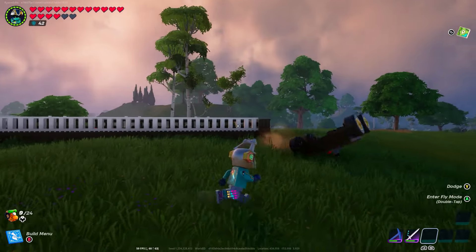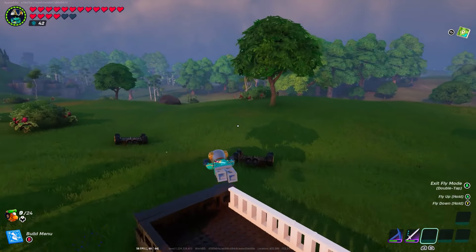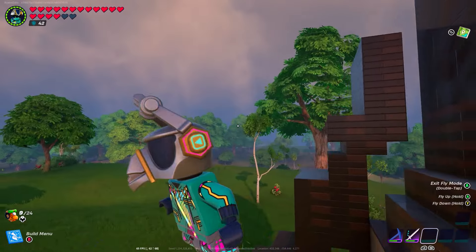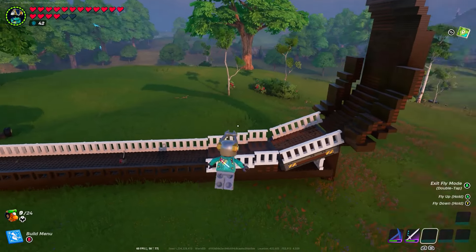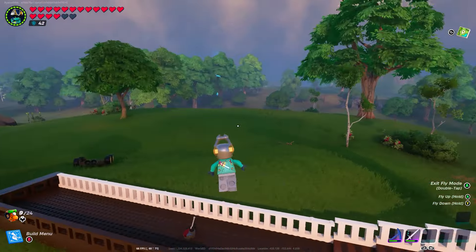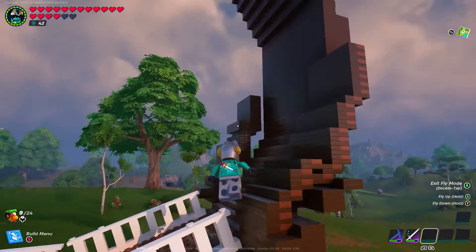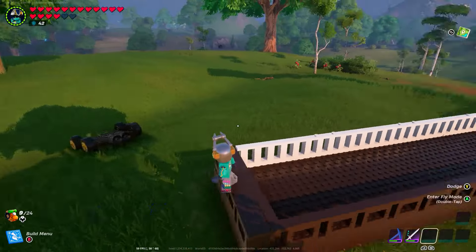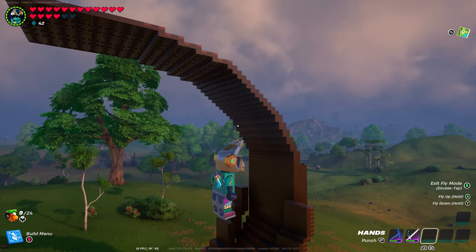Oh my goodness guys — it did it! That is awesome. I actually never thought that would work. I honestly think this is going to work. We just finished this loop all the way around — it could keep going in a circle as long as the thrusters push. Once we come back down here it's going to reach back with this track, but I'm going to leave a little tiny gap so when we first start off we can still go under, and then just keep going around in circles. I am impressed — I did not think that was going to work. Let's finish building this thing!